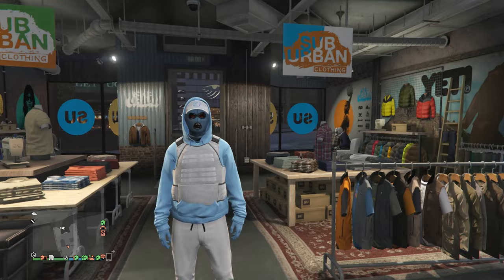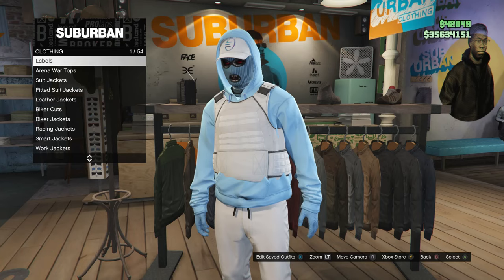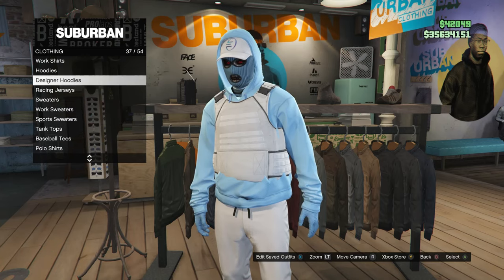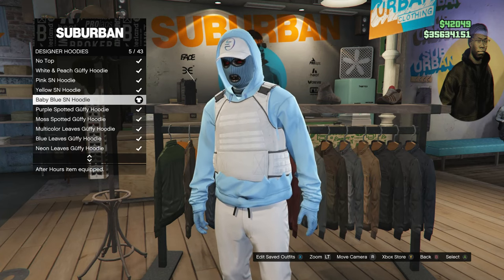Once you're back at the clothing store, this is the third outfit. Head over to your tops. Scroll down to designer hoodies, which is on slot 37, click on designer hoodies, and look for the baby blue SN hoodie, which is on slot 5.